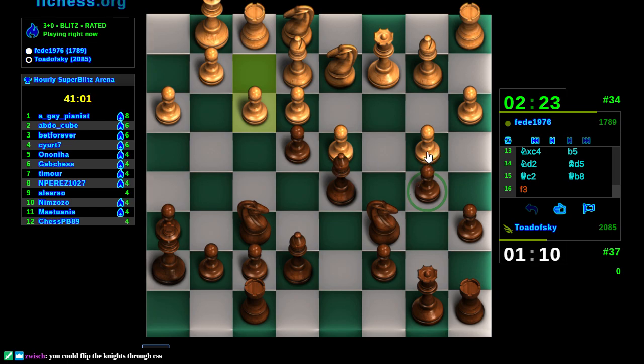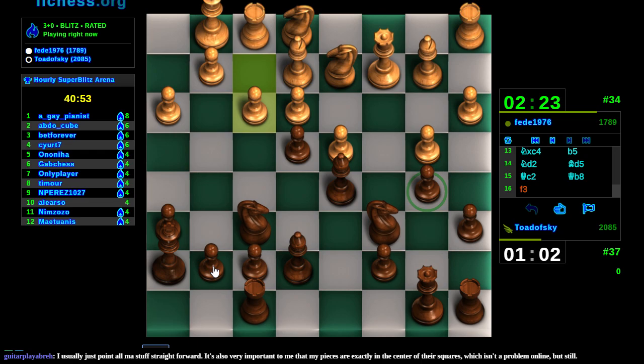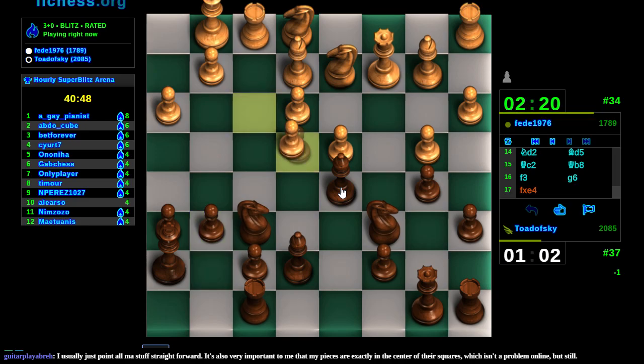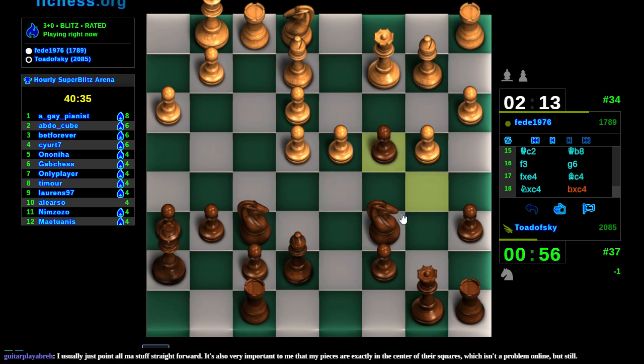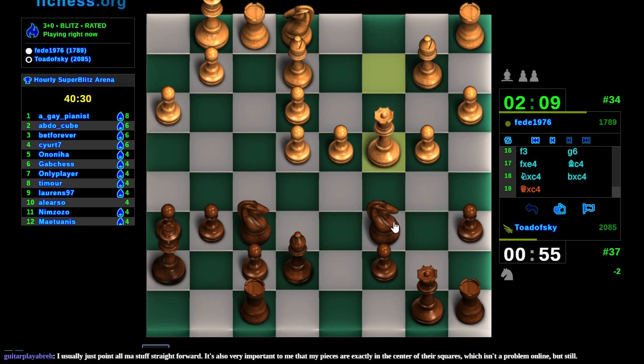I could do bishop takes B4 and just try to confuse everything. That's not gonna work, but I could do it. Basically I just hosed myself - there's no coming back from this. It's pretty typical of my games. It's my signature move, just like hanging everything. My other signature move is I'm okay at endgames, so if we can just get into an endgame of some sort, maybe I'll have a chance.